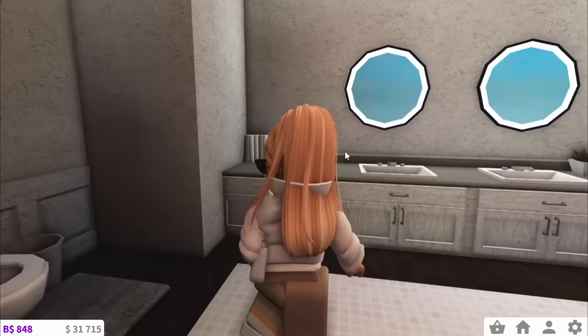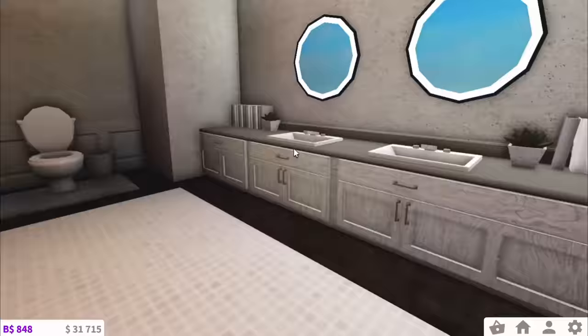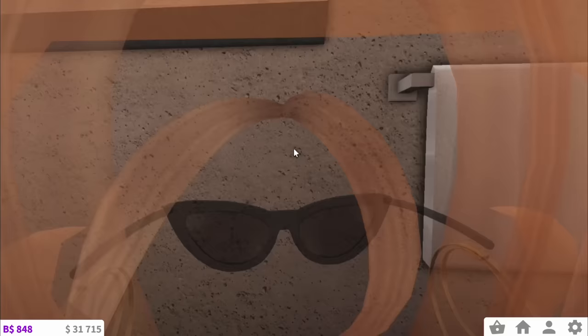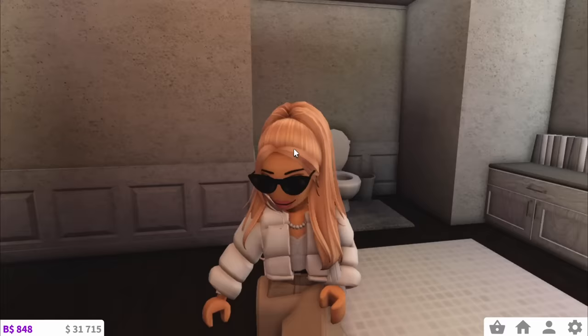Next up we have bathroom eight — this one's a bit more contemporary. They have some cute books along their sink area, a toilet with a bin next to it. No one's added a bin apart from them, I don't think. And a shower. Look at that shelf — I really like this one. I'm gonna give it a 7 out of 10.